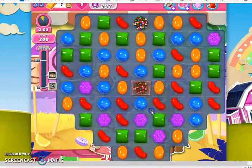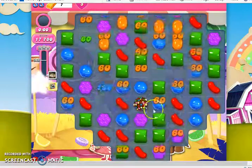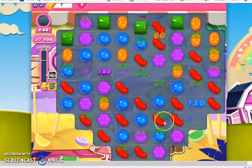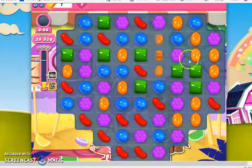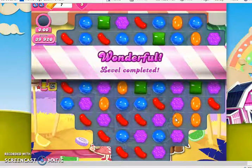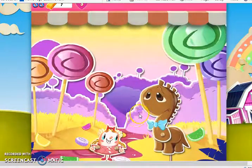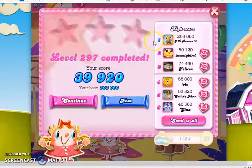Otherwise, what we would have to do — I'm going to make a move — otherwise, we would have to open up the Marmalade on the Color Bomb in the center like I just did, and that's how we would beat this level. As you can see, incredibly easy. Sometimes we can win without making a single move; I made one just to show you what will usually happen.